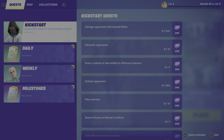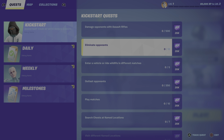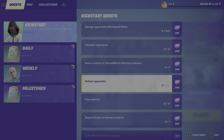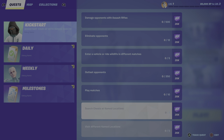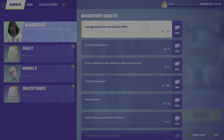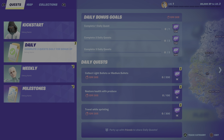We do start off with some ones to get us some bonus XP, so we start off with the kickstart quests: damage opponents, assault rifles, eliminations, get into a vehicle or ride wildlife, outlast opponents, play matches, search chests, visit named locations. Really really cool XP — completing like two of these should at least level you up.